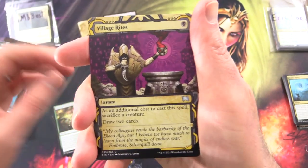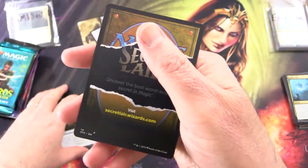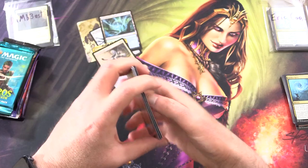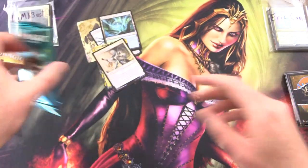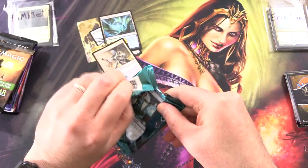Sigh of Relief, Village Rites, Thunderous Orator, and a Secret Lair. Yes, I am known to have Muppet Hands now and then — comes with the territory. It's a little bit annoying, but what can you do?